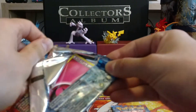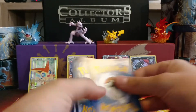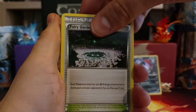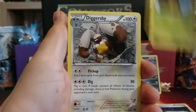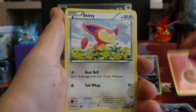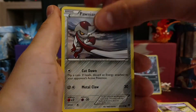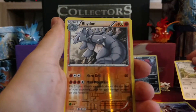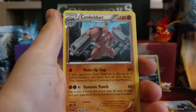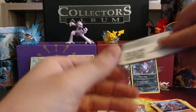Let's open up this first one. These open up so much easier, I swear. First card is a Trainer Fairy Garden, a Kakuna, Diglett, Fairy Energy, Fairy Energy, Skitty, a Spoink, Pawnyard, Fletchling. Check that out — Reverse Holo Rhydon, which is also a Rare, so I pulled two Reverse Holo Rares today. And we have a Conkeldurr as our Rare, Non-Holo. There's the code card for that.